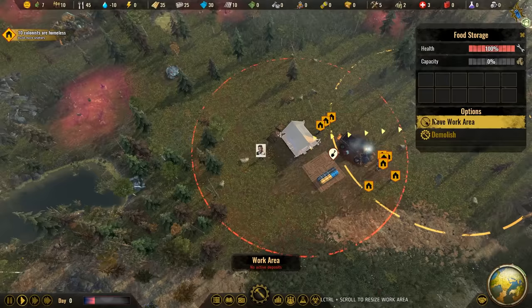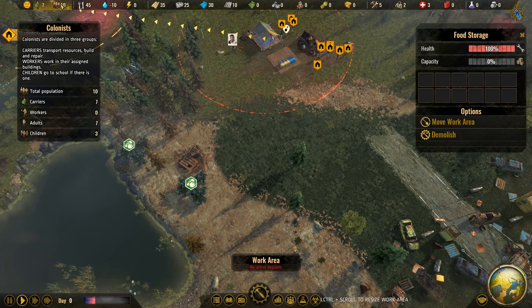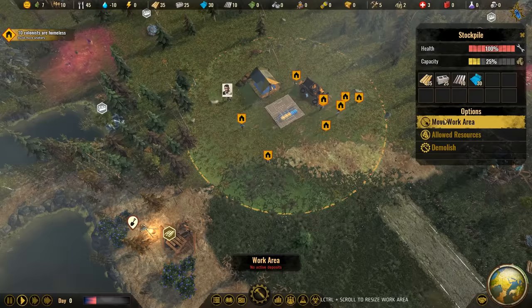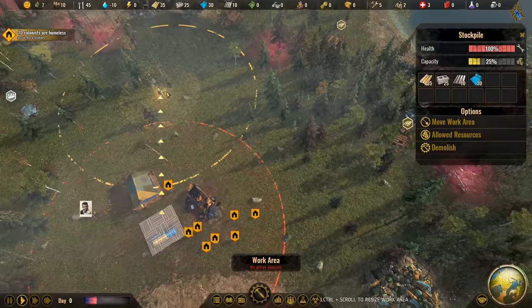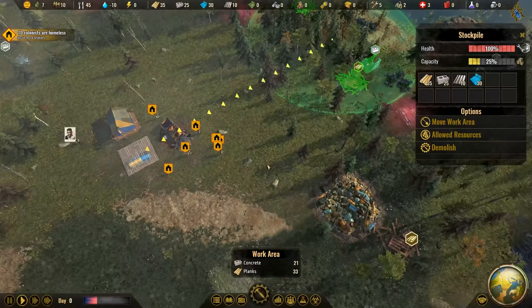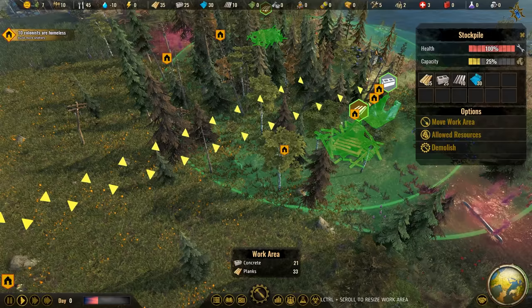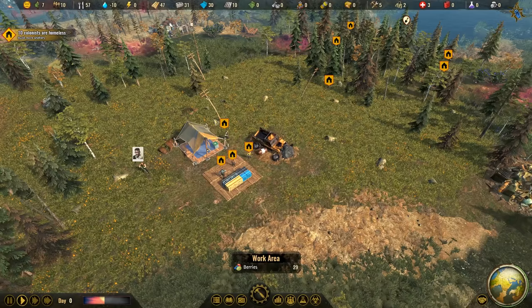Let's start first with our food storage. We have seven carriers - that means seven people available to do something. Let's go with the berries here, so we need to start with a good food production. The other thing is a stockpile, and we should place it somewhere we have planks and concrete lying around. Carriers will just do random stuff when not assigned to anything specific - gathering or transporting resources.